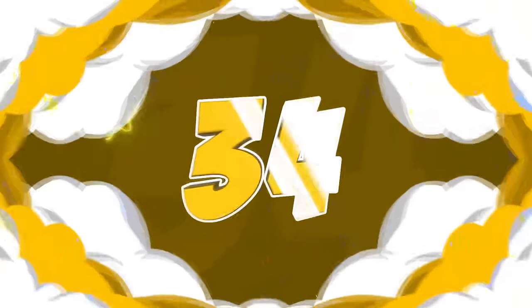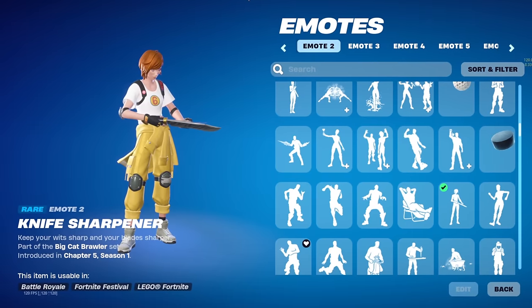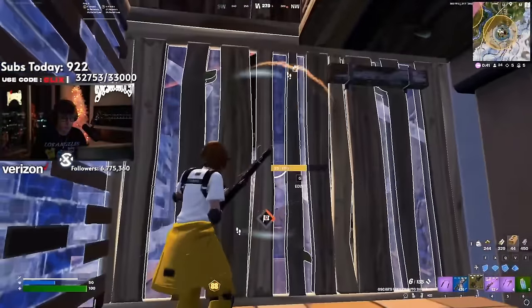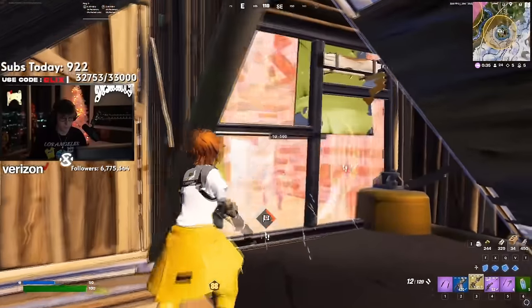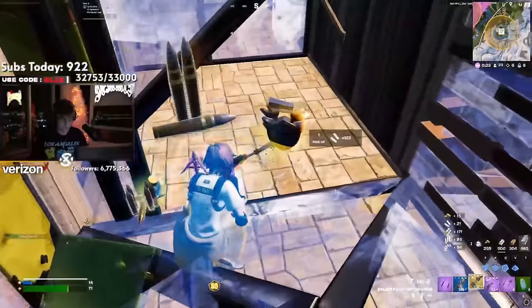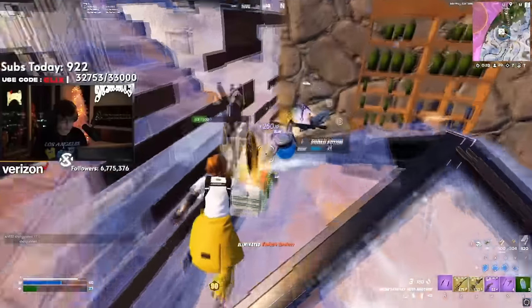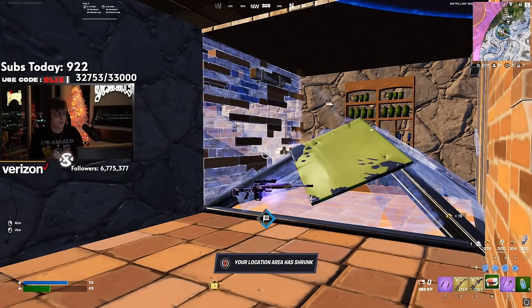At number 34 we have April O'Neil, paired with the Banana Splitter. April O'Neil was added in Chapter 5 Season 1 as part of the Ninja Turtles collab — one of my favourite skins that season. No one expected her to actually be added. Because of her unique yellow colour style, you have to use a yellow pickaxe, which is why the Banana Splitter is a great choice. We don't know how often this will return to the store, considering how popular the Ninja Turtles collab was.